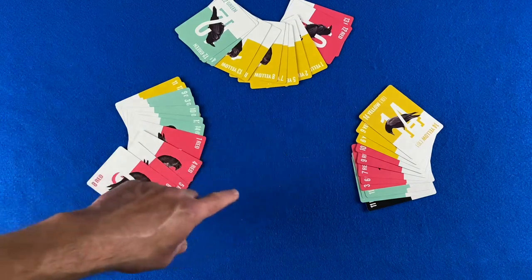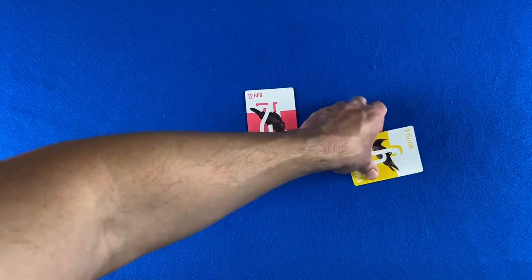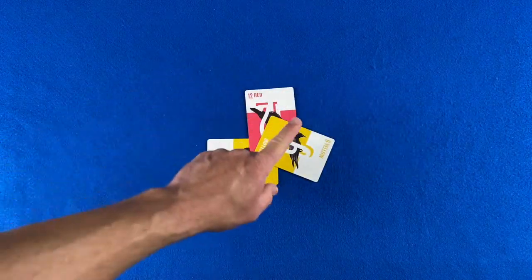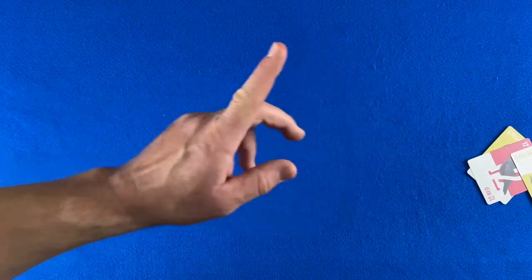Let's fast forward to the final trick. The yellow four is led, followed by the red 12 and the yellow nine. The yellow nine takes the trick.